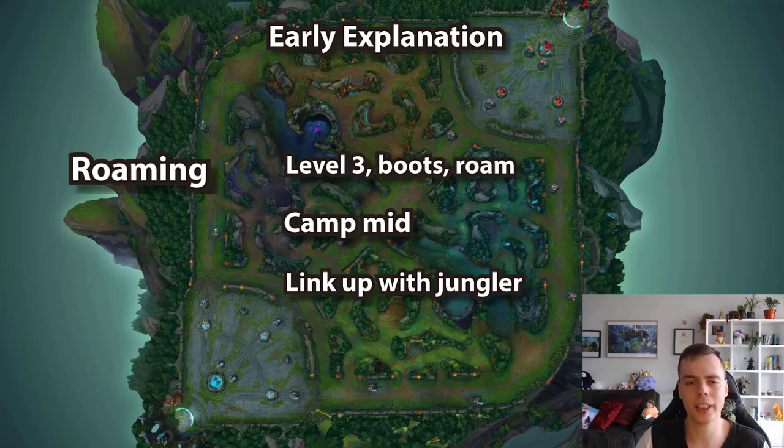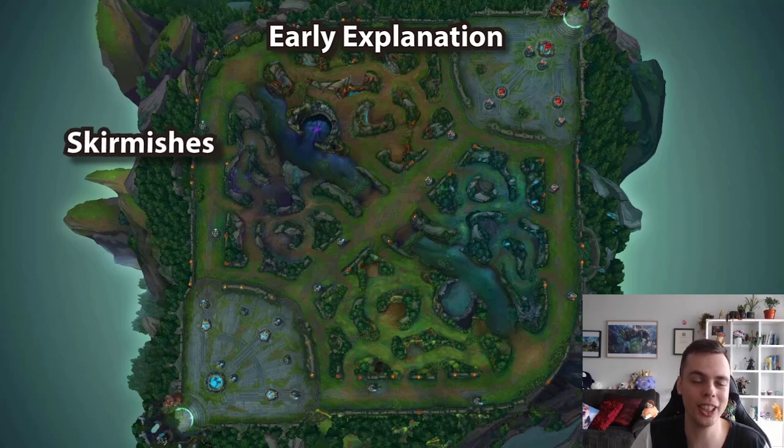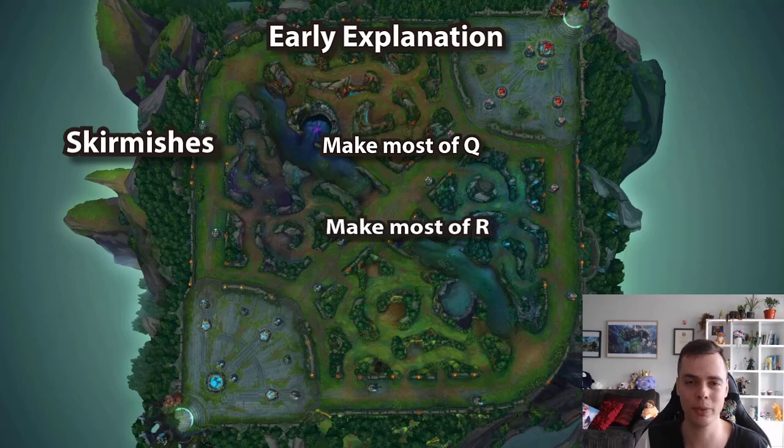There will be fights and skirmishes in the early game, and the main point for skirmishes is to make the most of your Q. In lane you can look for creative Qs — miss and it's no big deal — but in skirmishes, missing costs you and your team a lot. So flip a switch when you move out of lane into skirmishes: make the most of your Q. Quick-channel it, cast onto anyone, make sure it hits someone and get that Glacial proc. The same goes for your ult — get that full channel and make sure you knock someone away so that you amplify the healing from your E passive.